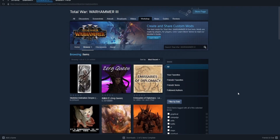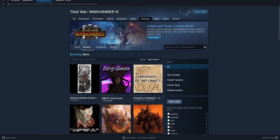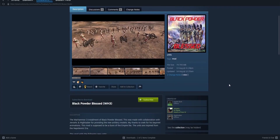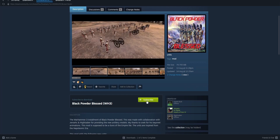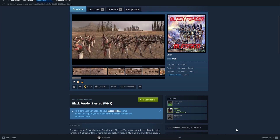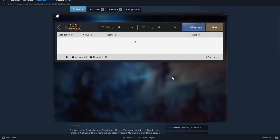Most of you already know where to find all the mods for Warhammer 3 — it's on Steam Workshop. For example, I play as Empire right now, so I found a mod that adds new units — more gunpowder. All you need to do is click Subscribe, it's gonna start to download, wait until download is complete, and you're good to go. After that you go to the mod manager in the Total War launcher.